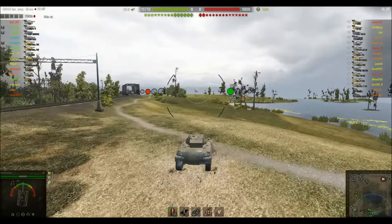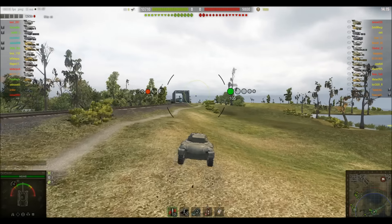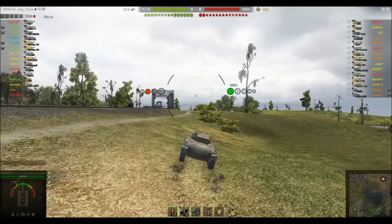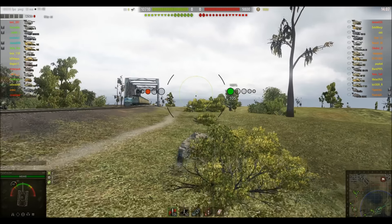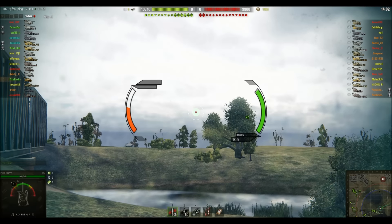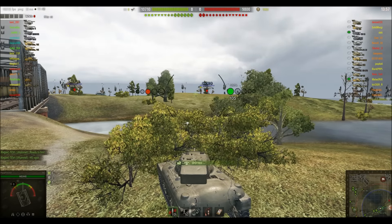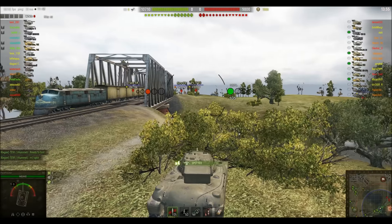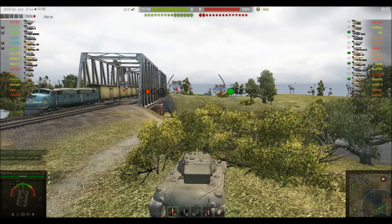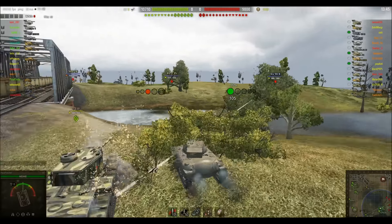He's coming out to the right flank, which is a good place to be in this sort of vehicle. It has reasonable gun depression and very good view range — it was originally designed to be a light tank and plays that role in World of Tanks. He's up here on Live Oaks and has spotted a couple of enemy tanks.